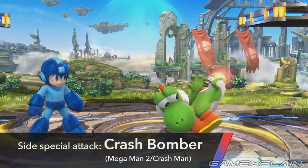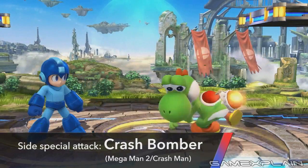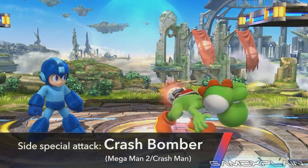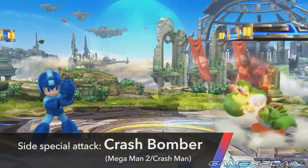Next is the Crash Bomber, his side special. In some ways it acts like the Gooey Bomb in that it attaches to opponents before exploding. The question is whether the Crash Bomber explosive can be passed on to someone else by touching them — otherwise, what would the delayed explosion be for?